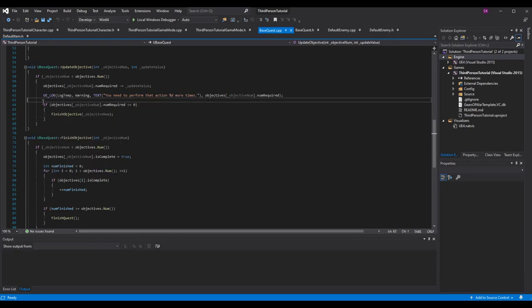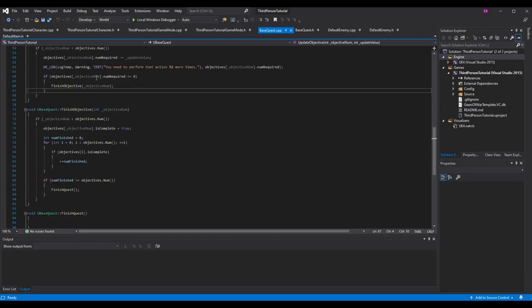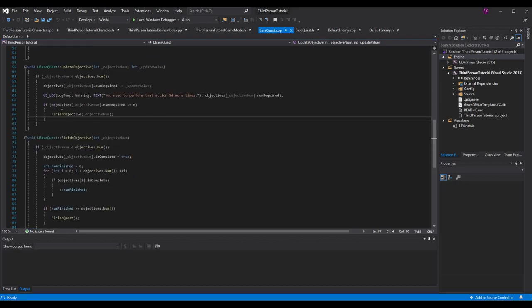Once we've printed the log and updated the value, we need to check if this was the last instance of this objective. If the last pumpkin golem has been slain, we have to finish the objective — we don't need it going to negative one. If you want to track progress with a counter and let it go over, that's personal preference. But if num required is less than or equal to zero, we've finished the objective — call finish objective and pass in objective num.